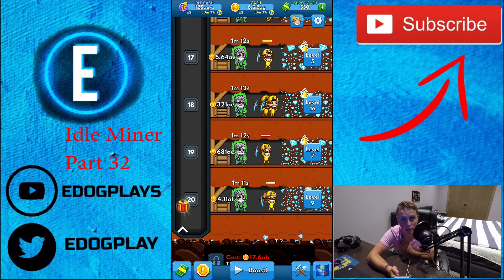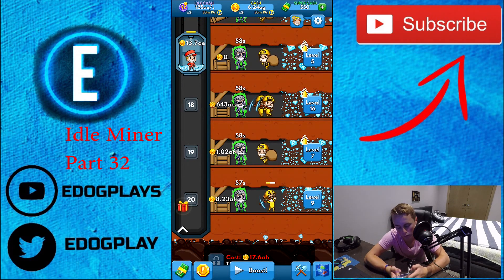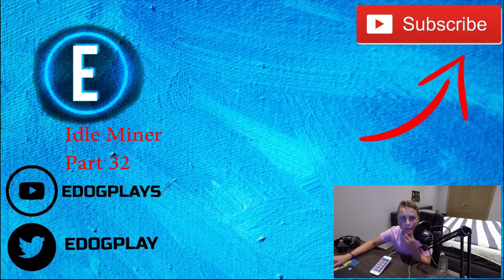Everything is working fine. So for the starter package: we got 1 instacash item, 10 times income for one hour in all mines — you get three of those — and 2400 super cash. Let's look at how much 2400 super cash costs. So 1700 — you're getting 700 super cash for free and everything else.